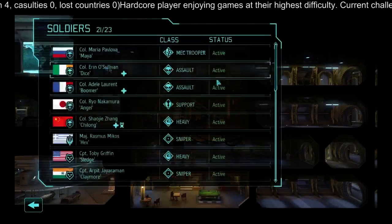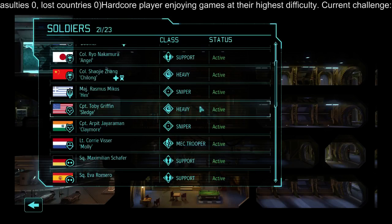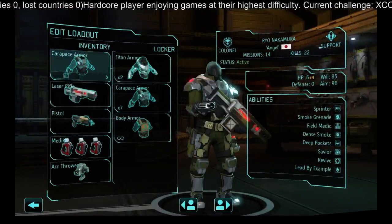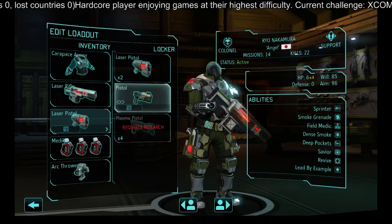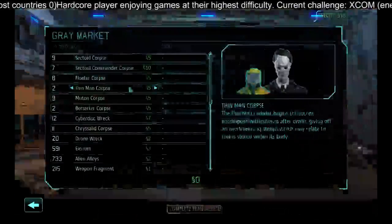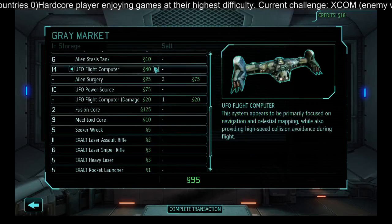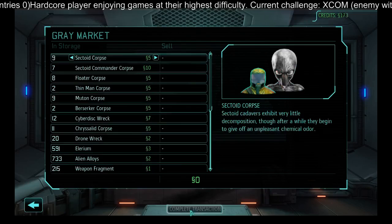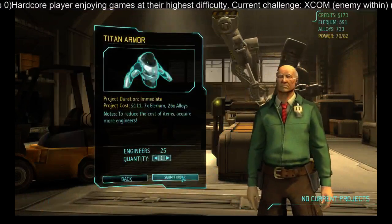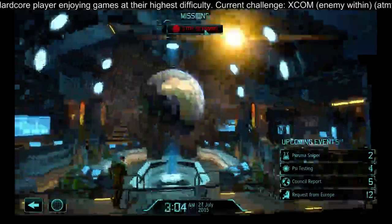Good news is we got two plasma rifles from the mutants that we captured earlier, and I'm willing to equip our soldiers with them. When the next mission is about to start, I want to change this loadout for the corporal who just helped us out — thankfully it was a good decision to take him, and with the titan armor it definitely made a huge difference. We had a couple of damaged computers and alien surgery which is just a cash item.